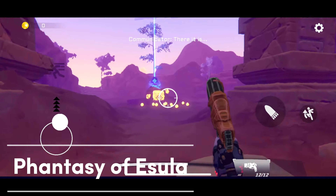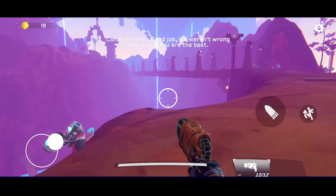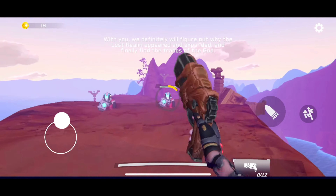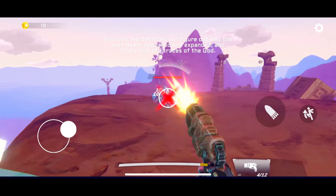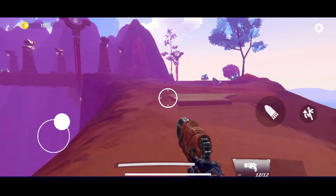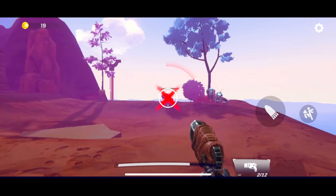Fantasy of Essela is a first-person shooter game with exciting open-world adventures and travel. Players will explore the planet Esselu, a place full of dangers and countless monsters lurking. You will enjoy traveling through mysterious floating islands. Your mission is to find a way to prevent the world from collapsing before the wave of barbaric monsters that are invading. If you love role-playing shooting games, experience Fantasy of Essela now.